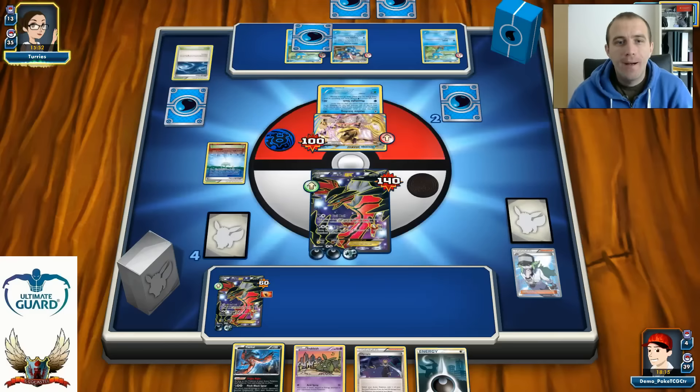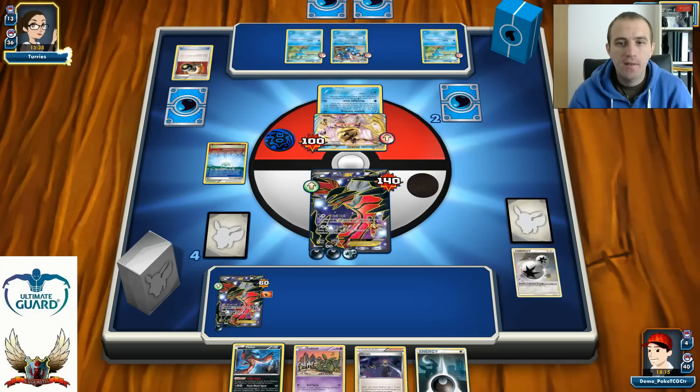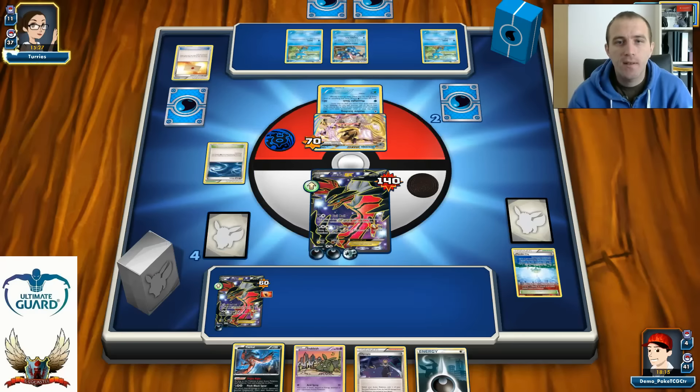Giant Water Shuriken will end the game — can he find it? If he can, the game is over. If he can't, I still have some chance. I should have played much better in the early game — I took this too easy. Oh, there's an Enhanced Hammer, but still no Energy card... and there's a Professor's Letter. He managed to get what he needs — with Professor's Letter he uses Giant Water Shuriken to go straight for the knockout and win the game.